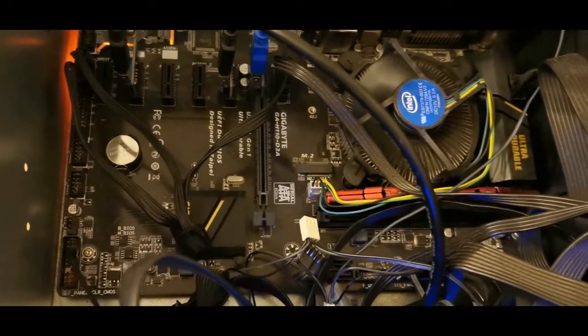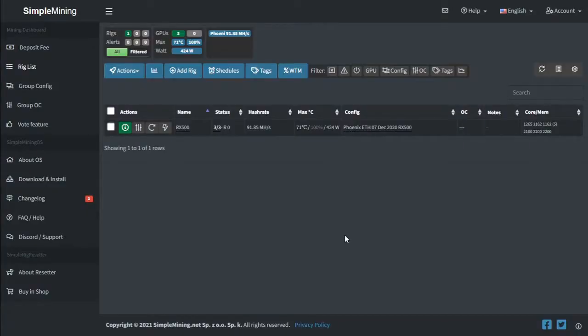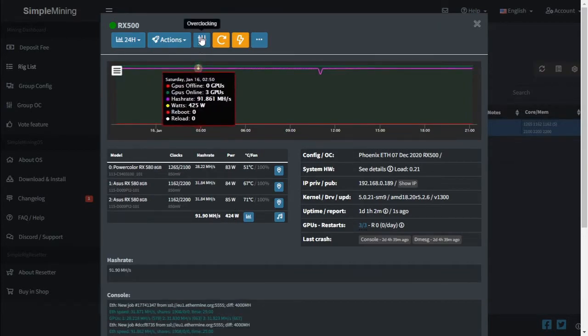Let's take a look at the current setup of our mining rig. We have three graphics cards — one PowerColor and two ASUS RX 580 8 gigs. We have a total hash rate of 91.85 megahash per second and a total power consumption of 424 watts.